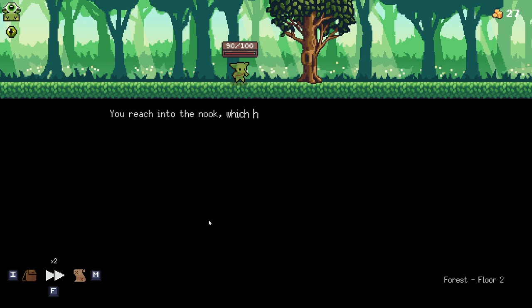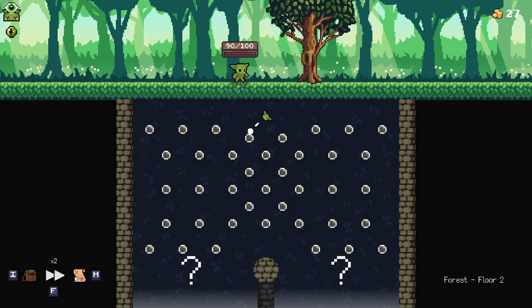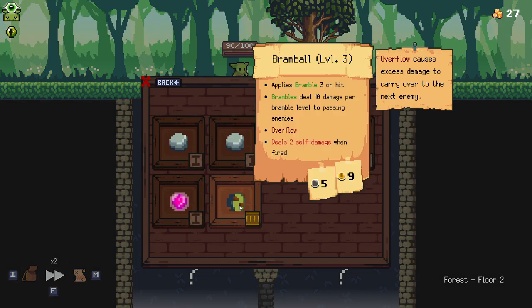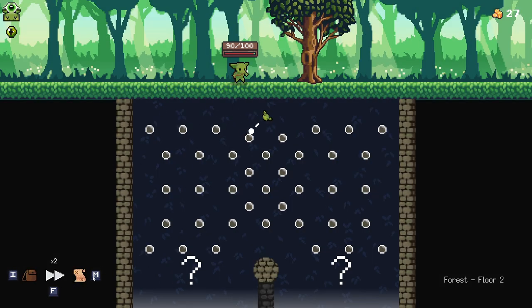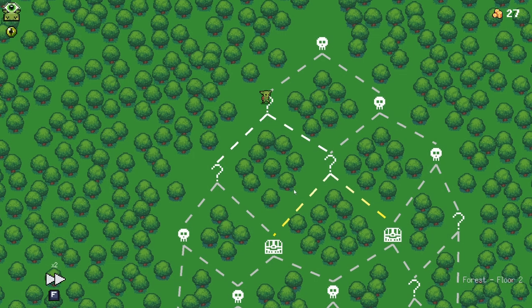I can't remember what this does. I got a Bram Ball level 3 — apparently that got changed. Bram Ball now deals overflow damage, but it does deal two self-damage when fired. Apparently Bram Ball is something I've also been underrating, especially for Crucible levels. It's something I should probably pay more attention to. So thank you for those tips — all of you that have been giving me tips in the comments, thank you very much, because I am not good at this game.